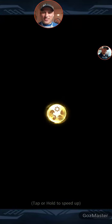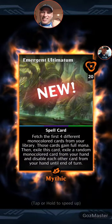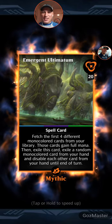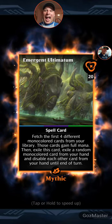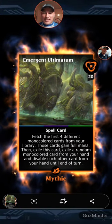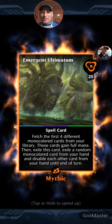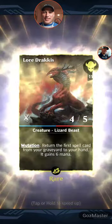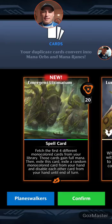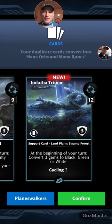New uncommon. Another mythic — Emergent Ultimatum! That's what I wanted. Fetch the first four different monocolored cards from your library, gain full mana, then exile this card. This is an awesome card — I think it's the best ultimatum and I pulled it! And then a Lower Dracus rare too — great pulls.